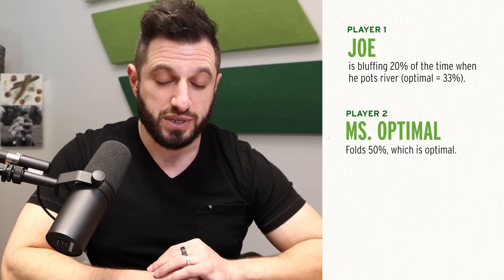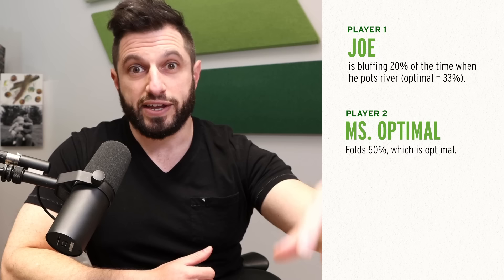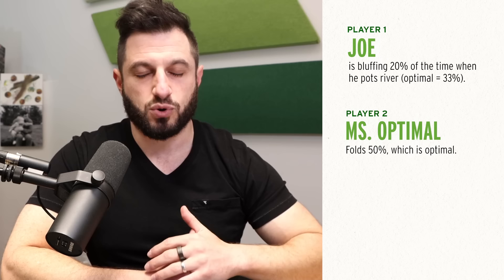As for Joe's betting range, it's supposed to be 33% bluffs because when Ms. Optimal calls with a bluff catcher, she's risking one pot-size bet to win the pot plus Joe's pot-size bet — she's getting two to one. So a third of the time she's supposed to win two pot-size bets, and two thirds of the time she's supposed to lose one pot-size bet, and that's how she breaks even. If he was bluffing too little or too much, she would adjust accordingly. In this example he's bluffing too little, but she's still calling optimally, which cannot be exploited.